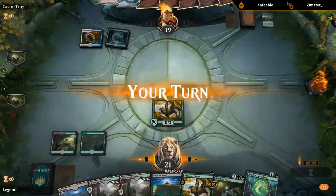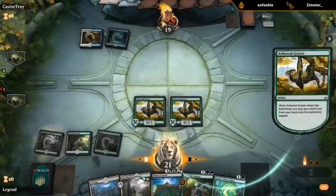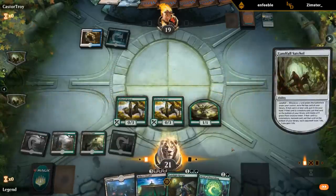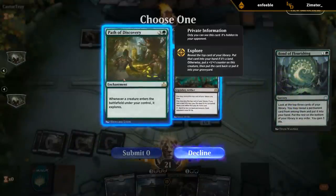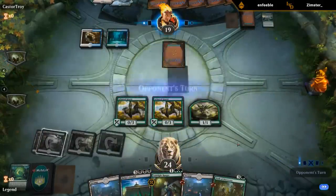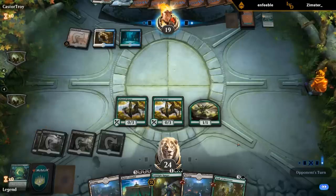Discarding to hand size — discards Scapeshift, so they probably have another one in hand. Lanowar Elves, get a land. We're looking for Sword-point and Wild Growth Walker essentially. Should have sent a message and attacked. Somehow we have more lands in play than the Scapeshift opponent — doesn't happen very often.